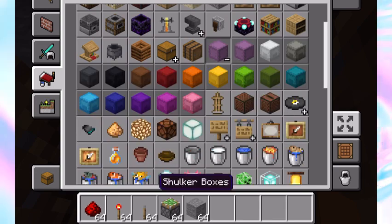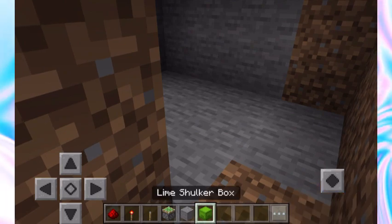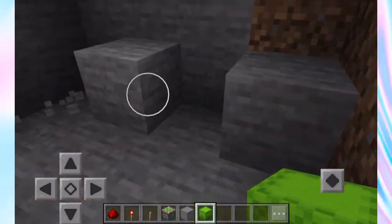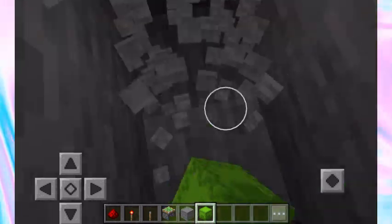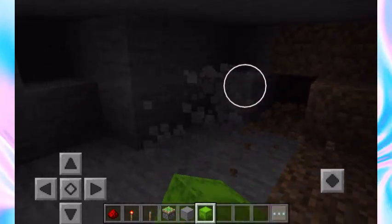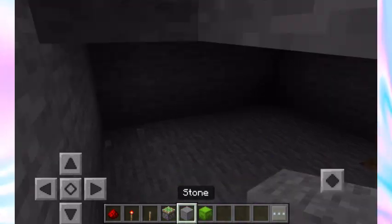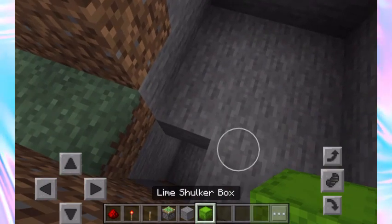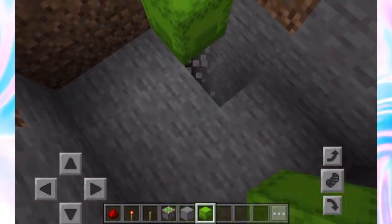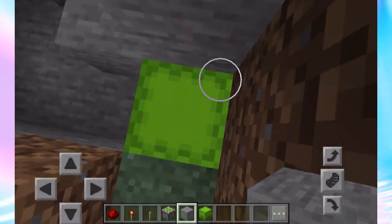I'll show you what we need the shulker box for. If you didn't know, you can actually fall through shulker boxes once you open them and stand directly on top — that's what we're going to use for our base. Break some blocks down, put our shulker box down like so, making sure it's sunken in properly.